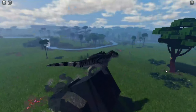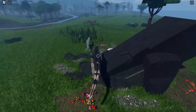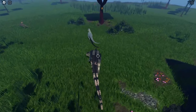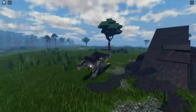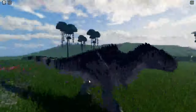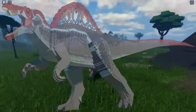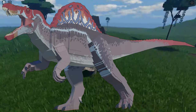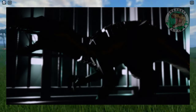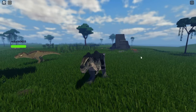Moving on to the next dinosaur — we have the Indoraptor coming in Jurassic Plucky, and also the Indominus Rex. We are still waiting for the Indominus Rex; they already showed us a teaser but haven't shown us the full dinosaur like they did with the Gigantosaurus. The Spinosaurus remodel is also being worked on, and we can wait for that just like the Indominus Rex. The Indoraptor is one of the best dinosaurs coming to Jurassic Plucky.